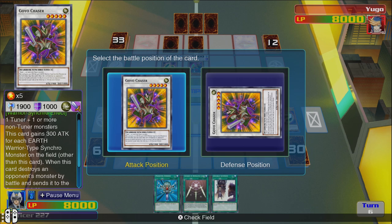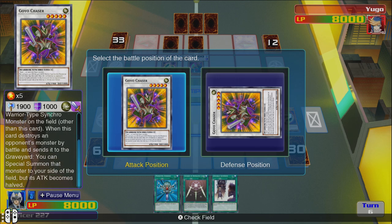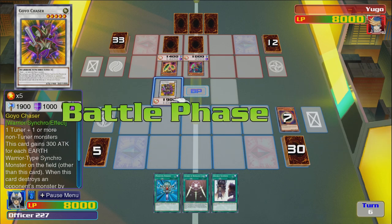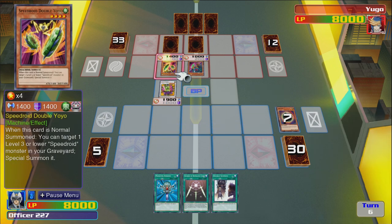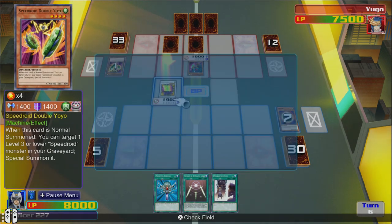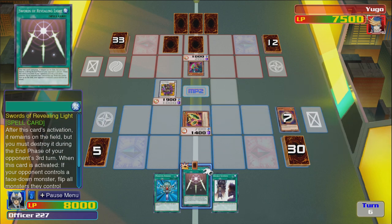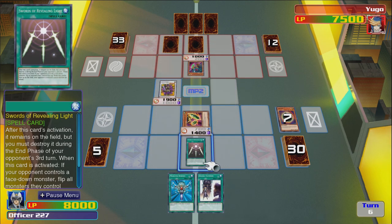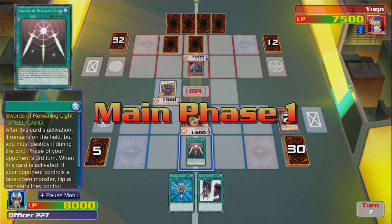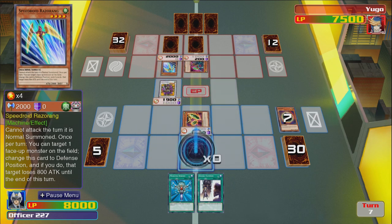This card gains 300 attack for each Earth warrior-type synchro monster on the field. When this card sends an opponent's monster to the graveyard by battle, you can special summon that monster to your side of the field, but this card's attack becomes half. It's still good though — still very good. Battle phase — please don't have something that can just wreck me. Aye — I'll be taking that. The attack becomes half but defense still stays the same. Main phase 2 just so we can chill a little bit, don't have to worry about Goyo Chaser dying just yet. I'm going to be taking all of his monsters, man.